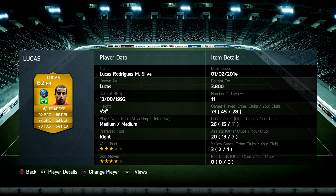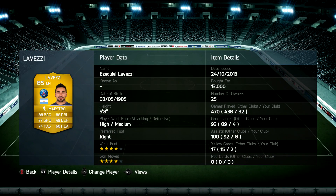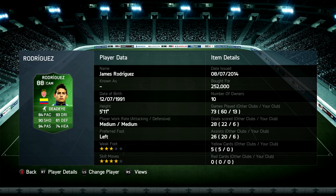Moving on to our attacking midfielders - on the right hand side we've got Lucas Moura with 92 pace and 88 dribbling as his main key stats. He's got four star skills as well, and I like his medium-medium work rates in the 3-5-2. On the left hand side, Ezequiel Lavezzi has 88 pace and 88 dribbling - very similar to Lucas - with four star skills and weak foot, but a high-medium work rate which is a little bit better for pushing forward. I love how tight his dribbling is - he's an excellent player on Ultimate Team.